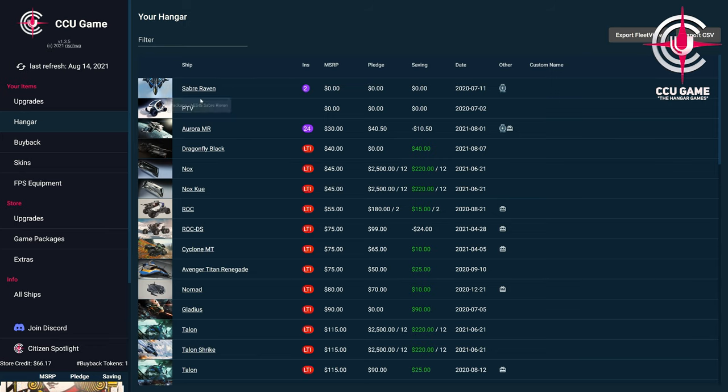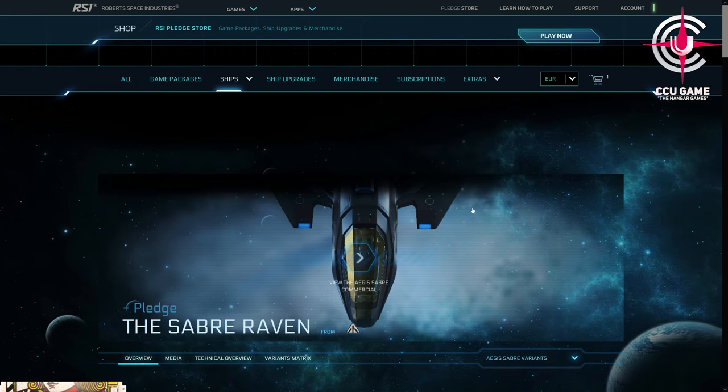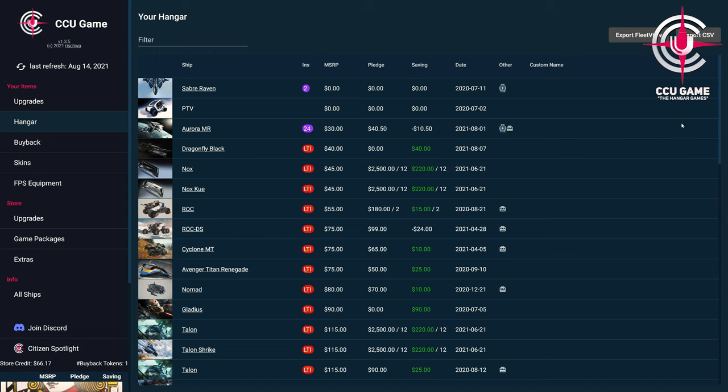In the second menu item, the Hangar, we have the option to view our entire current hangar, where we also get a comprehensive overview of the respective insurance lengths, the current selling price, our paid pledge prices, any savings, the purchase date, as well as any included game packages or the single player expansion Squadron 42 displayed.